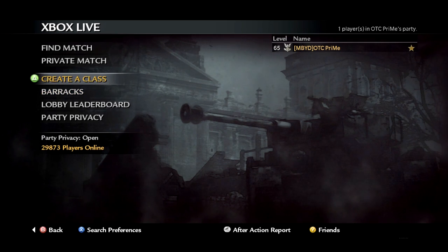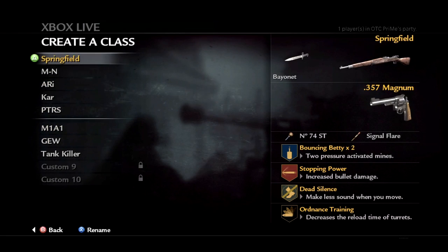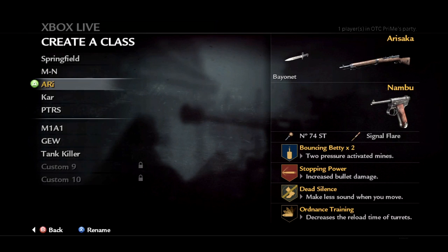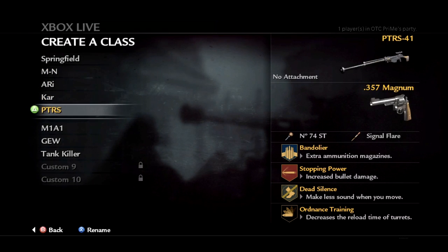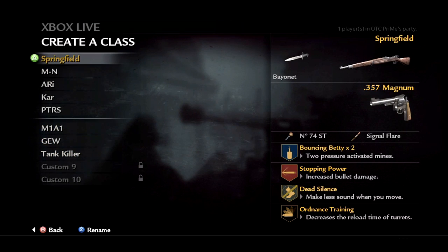I'm going to roll through what I have, so pause the video if you wish. Let's get on with it. I'm going to start off with the bolt actions. The Springfield is the most commonly used sniper in the game, purely because the scope is unlocked at the start with it.